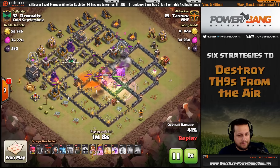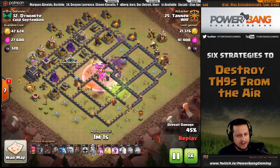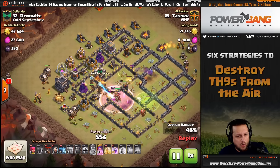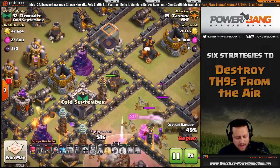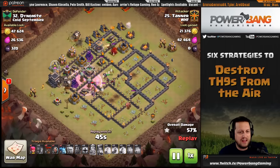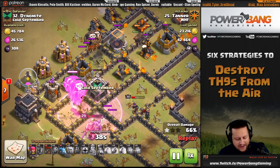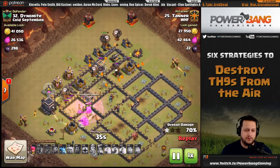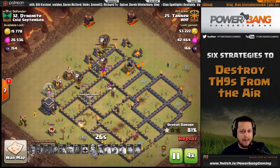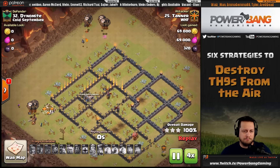All the air defenses, sweepers, clan castle, and queen are now gone, and over half the interior of the base is destroyed. Tanner sends lava hounds across a thin strip to soak up as many traps as possible so the balloons don't stumble. The second hound comes in and targets the wizard tower as a high priority, takes it out quickly, then balloons work in to the backside to collapse on the final air defense — but the queen beats them to it. All defense gone, just cleanup. Beautiful job, Tanner.